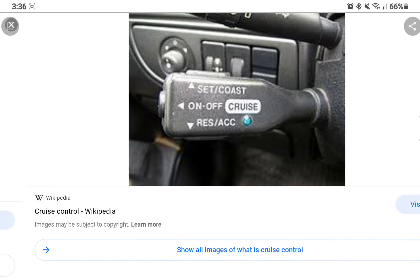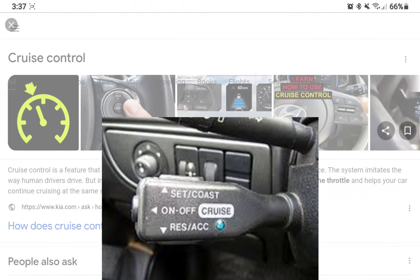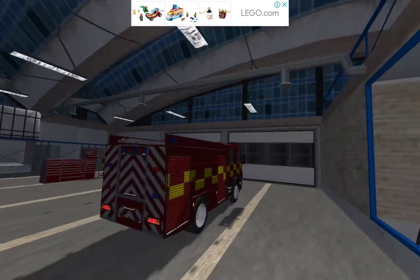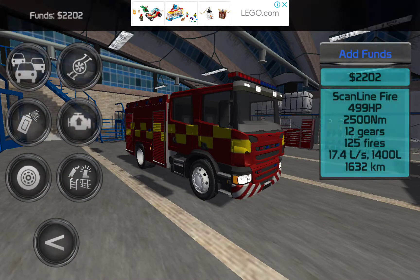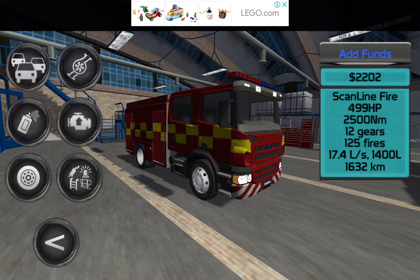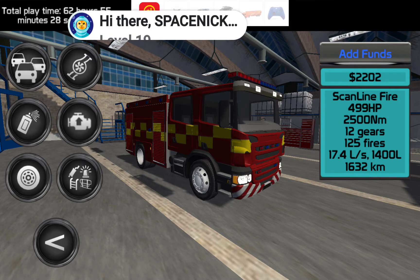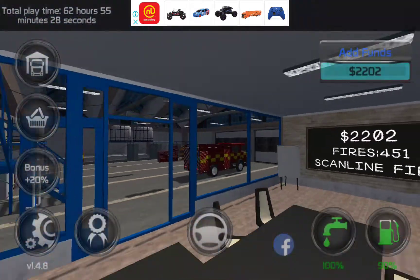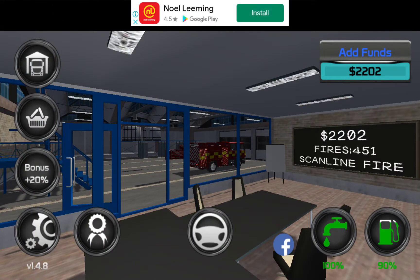So what you gotta do is firstly pick out a truck — any truck, this one will do. I've modified it a bit. There's my profile. I'm going to make sure we've got gas and we're good to go.